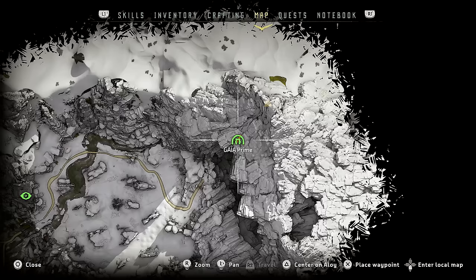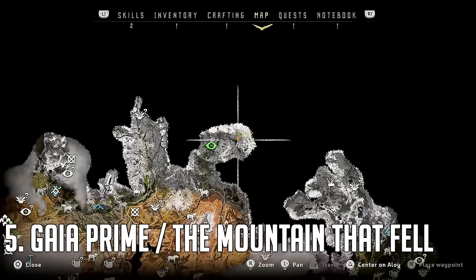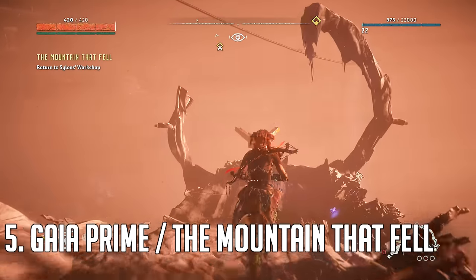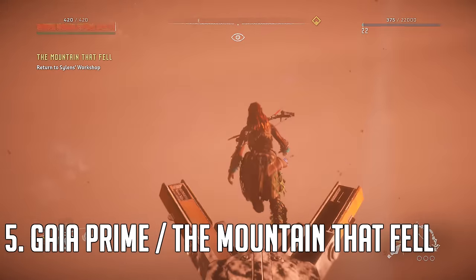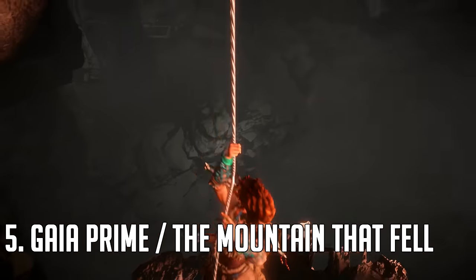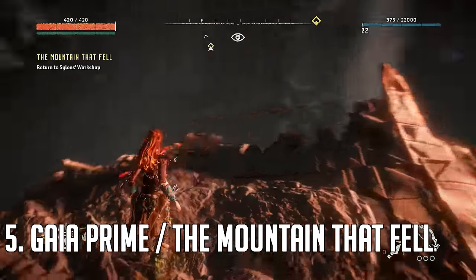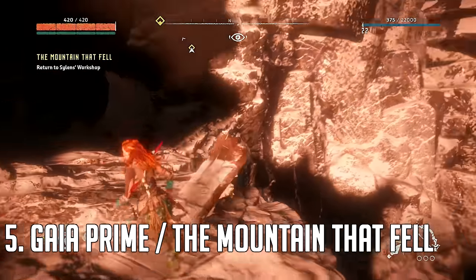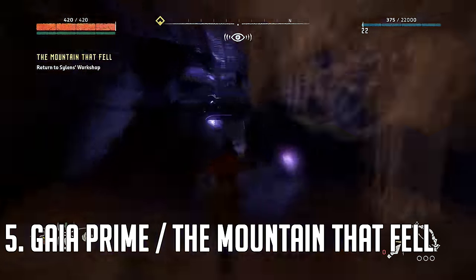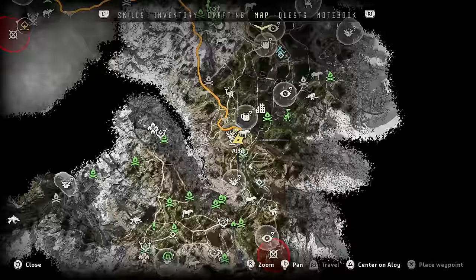For the fifth and final power cell, you'll eventually come to a mission called The Mountain That Fell, and a place called Gaia Prime. Very early on in this mission, you'll come to an area where you rappel down the middle. As soon as you hit the bottom, instead of heading to the right to continue the mission, go to the left and climb up the rocks. You'll eventually come to a bluish room, and on the shelves to the right you'll find your final power cell.